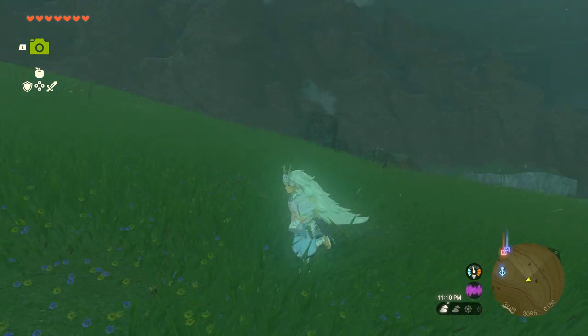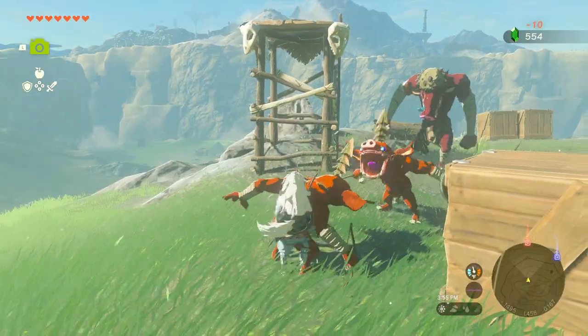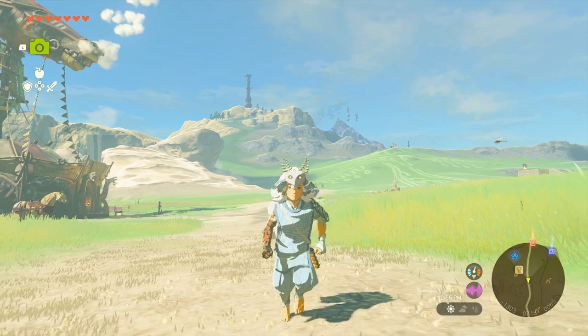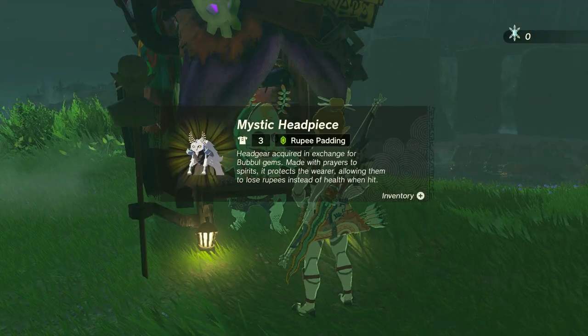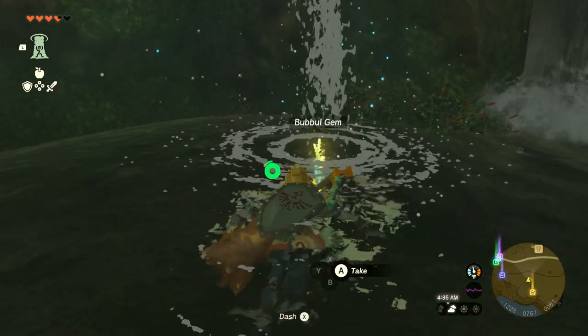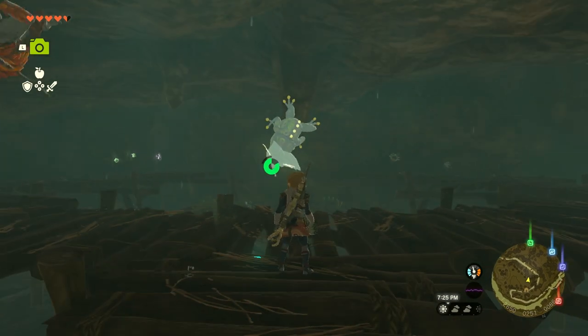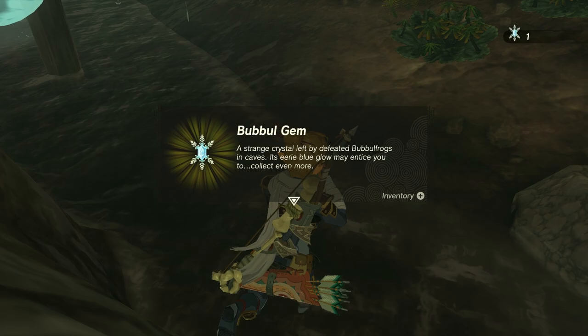This mystic armor not only looks incredible, but it also doesn't allow you to take damage via hearts. Instead, it replaces the damage you would normally lose in hearts and takes your rupees instead. And this amazing armor can only be found in one place, and that's Colton's shop. In order to get this armor, you have to have what are called bubble gems. These bubble gems are obtained from bubble frogs. Odds are you've already seen one of these bubble frogs if you've explored a cave, but how do you use these bubble gems to get this armor?